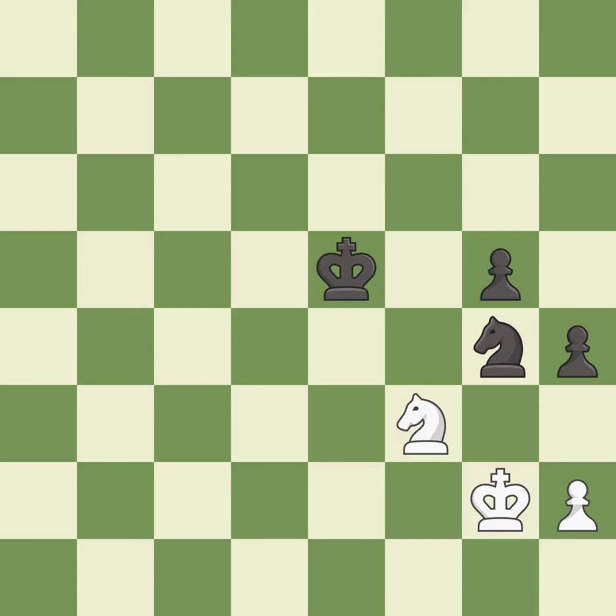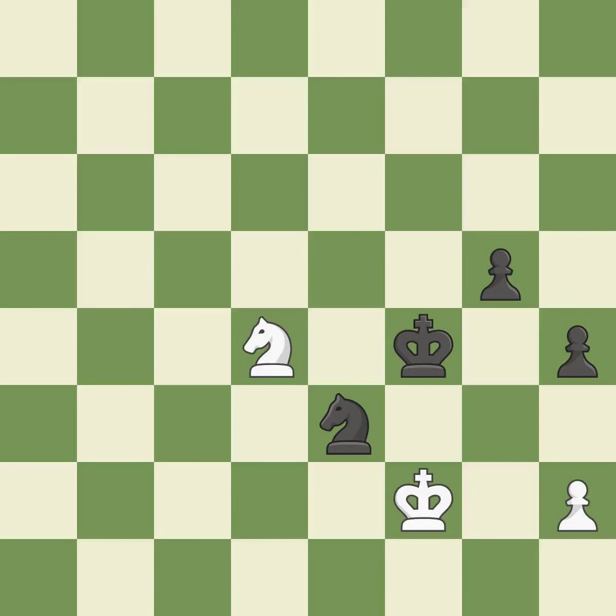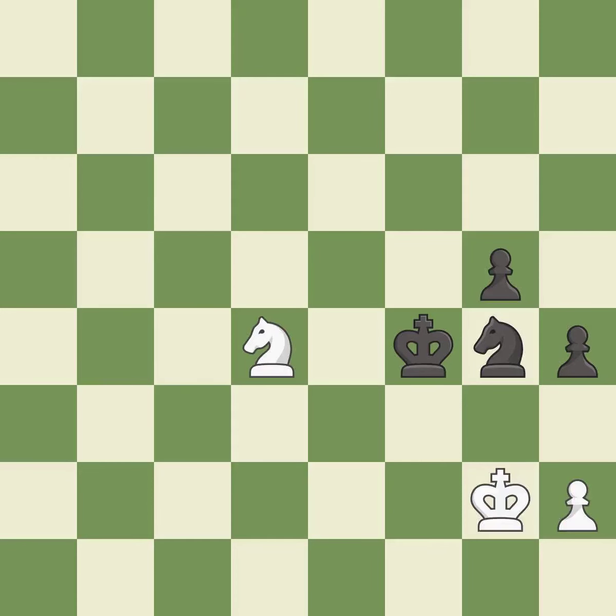This creates a threat to win a pawn — best. This defends the attacked pawn — excellent. A very strong play — excellent. That's a sensible reply — excellent. This evades the check from the knight — excellent. This threatens to win a pawn — best. This defends a pawn that was under attack and had no defenders — best. One of the best moves — excellent. This evades the check from the knight — excellent.